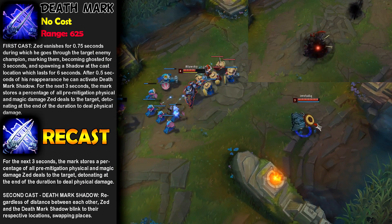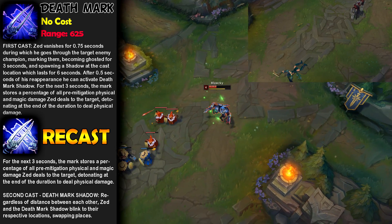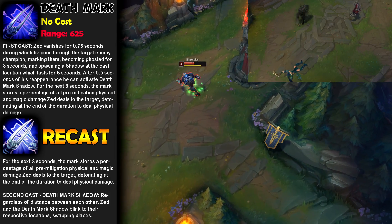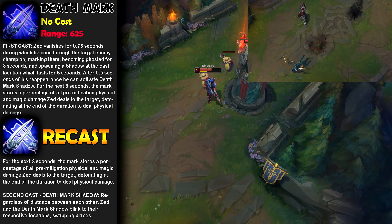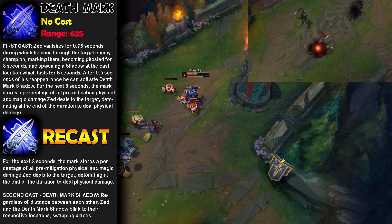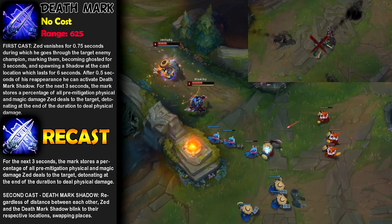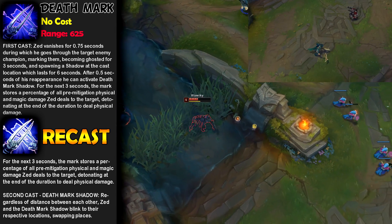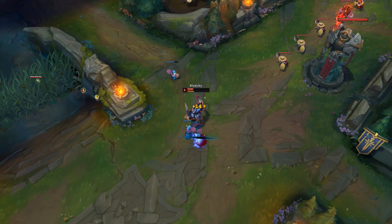Now we'll look at Zed's ultimate, Deathmark. Zed vanishes for 0.75 seconds, goes through the target enemy champion marking them, becomes ghosted for 3 seconds, and spawns a shadow at the cast location which lasts for 6 seconds. After 0.5 seconds of reappearance, he can activate Deathmark's shadow for the next 3 seconds. The mark stores a percentage of all pre-mitigation physical and magic damage Zed deals to the target, detonating at the end of the duration to deal physical damage. Zed's recast sends him back to the shadow regardless of distance, unlike W which requires being in range. Zed also has a passive called Reaper of Shadows that works with his ultimate.